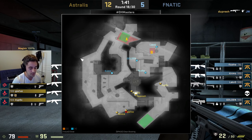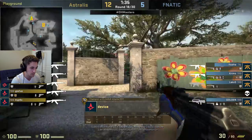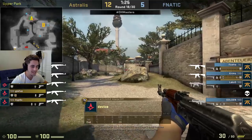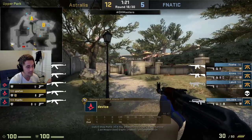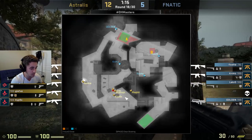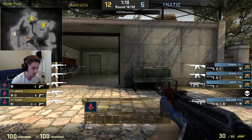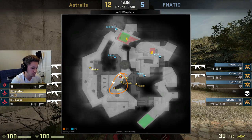So immediately, Device is going to prod towards long A. He's taking his time, clearing out all these angles one by one, taking engagements he probably wouldn't take in a 5v5 with no info. You see the connector people actually fall back. Zipix comes back from B, and together they're clearing short A — these three are now clearing short A together. Their spacing is very, very strong.